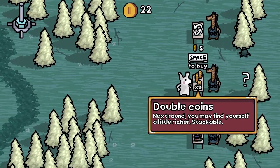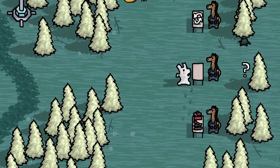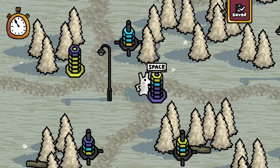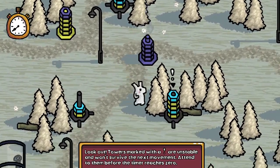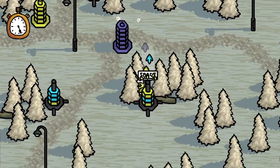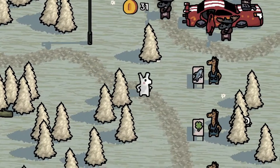You've probably played something like this before. But it's a nice execution. Next round you may find yourself a little richer. Let's buy that — stackable. Tower repair kit: repairs a single tower that has exploded. Excuse me? Exploded? Round four plus spares. So now we have different colors. Get that on there, get that off there, complete that, fill up that other tower. That's done already? Wow, there was only two towers. We got a bit more money. We have over 30 now, we can actually buy something.